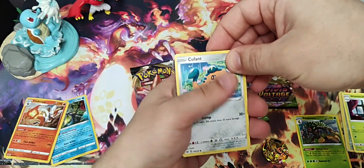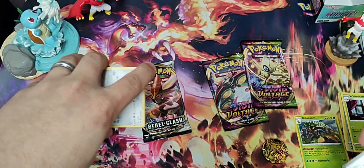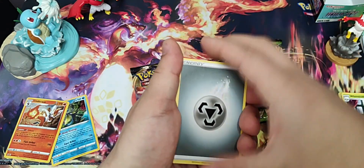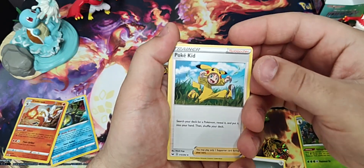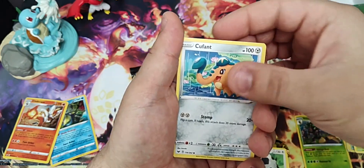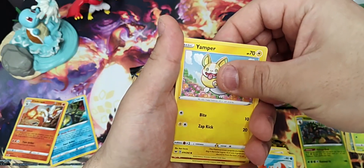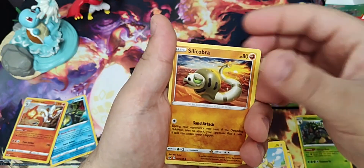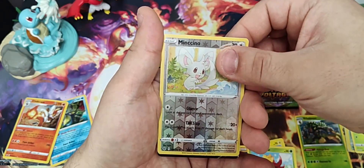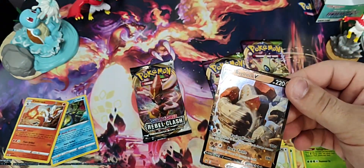If I can get it out of the pack, that'd be great. Pour from the back. Got the Pokekid, Quillfish. Something's shining down there - Cufant, Krabby. Don't know if that's just the bleed on the reverse. Yamper, Silicobra, Gossifleur. Reverse Mancino? Nope, still there. We got Regirock V! He's got a hit.